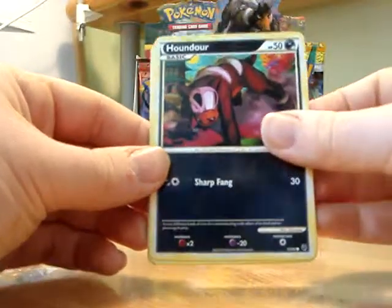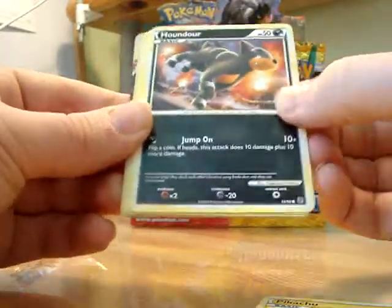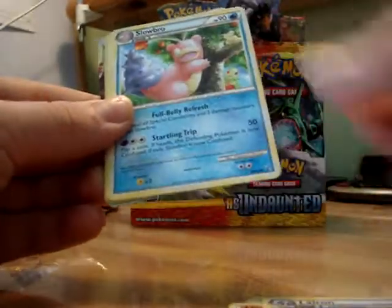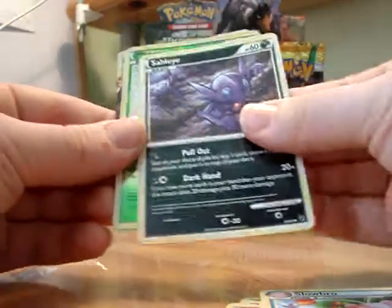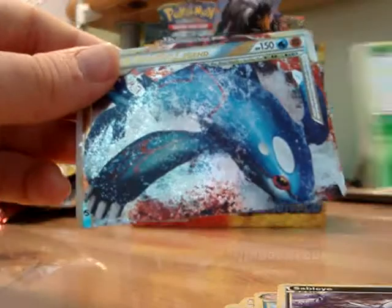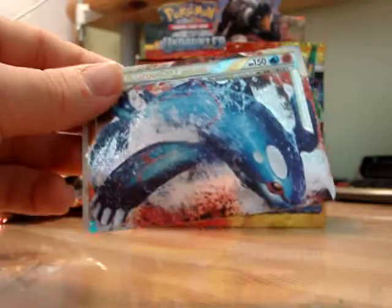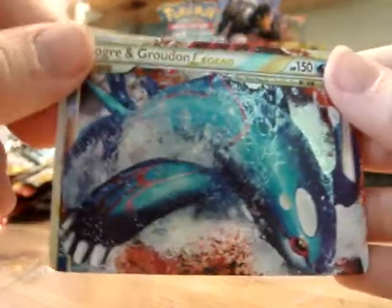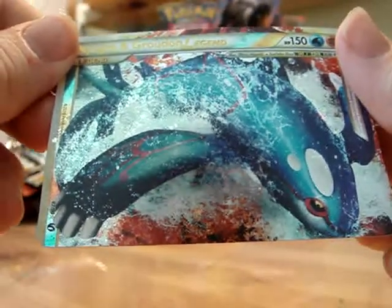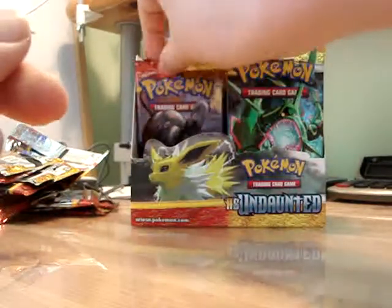Rare — maybe it'll be something good. Houndour, that's a cool Pikachu, another Houndour, different Houndour, Stunky, Hitmonchan, Lairon, Slowbro, Sableye, Reverse Holo Pineco — the Kyogre Groudon Legend Top Half! That is brilliant. Right in the middle of the box as well — didn't think you normally got them there. That's the Kyogre bit mainly — you can see the red of the Groudon there. That's brilliant, really happy with that pull. You can join the Scizor Prime pull.